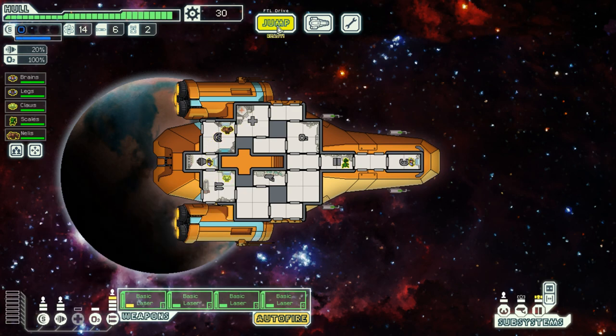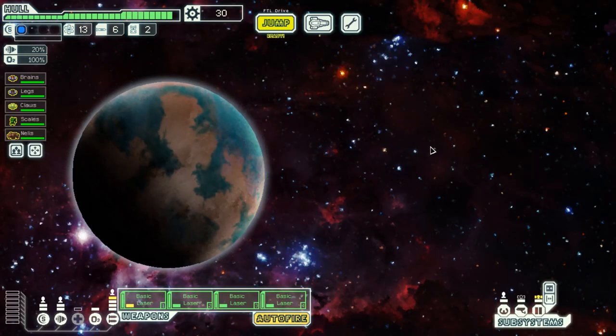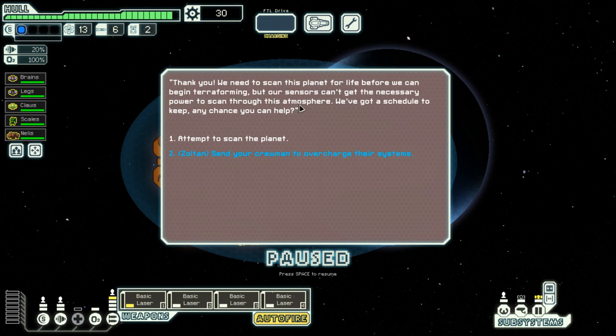As I take my very first sip of tea — I receive a hail from a station orbiting a nearby planet. 'Captain, we are Federation Terraforming Team C12 and we are in need of assistance. Do you have some time?' I could offer them my assistance, and indeed I will. Let's see what they want.